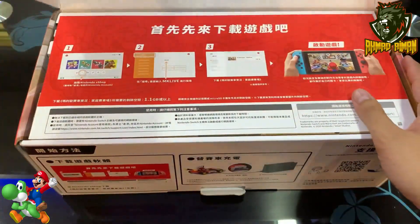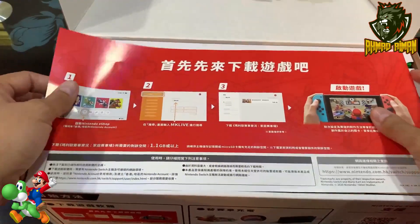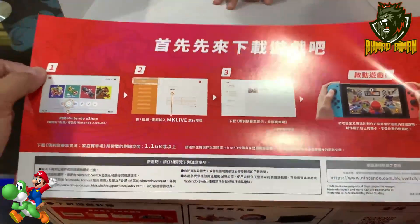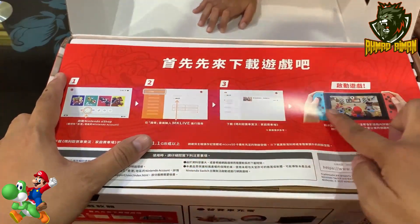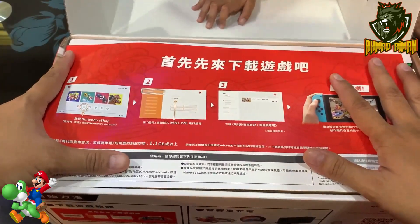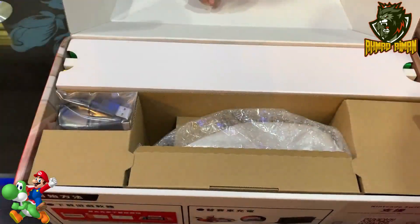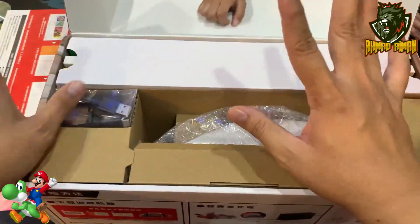Bismillahirrahmanirrahim. Ooh wow. Pertama kita ada — dia tunjuk feature-feature dia yang berada di dalam tu. Okay aku tak faham, korang boleh translate ni. Yang seterusnya — itu dia, belakang kosong. Kita tengok satu-satu.